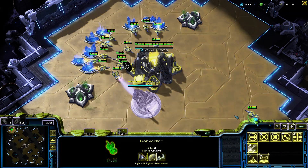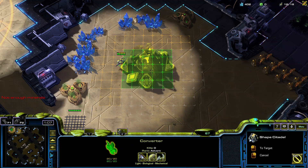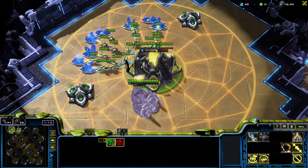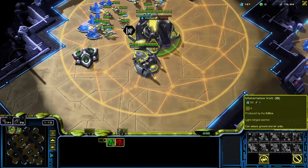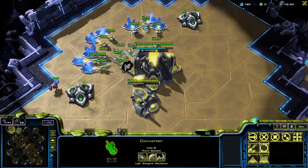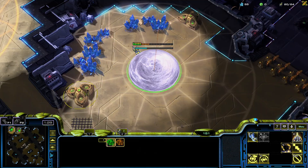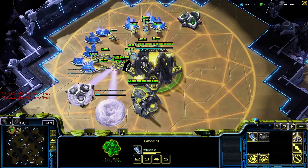Start up our edifice as normal. We rally down our 18th worker to start our citadel. Continue making workers. Against Terran or anything, you won't need to cut workers to make a Sanctum, because we can already make a range unit — the vault — defensively. As soon as we have money, make a second worker, and then as soon as money allows, we'll make a Sanctum. Never stop producing workers, and then immediately we'll get a formulator as well.